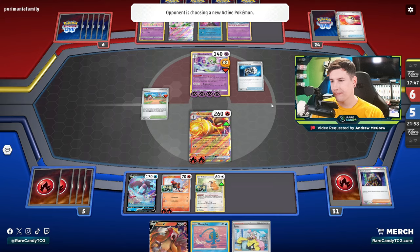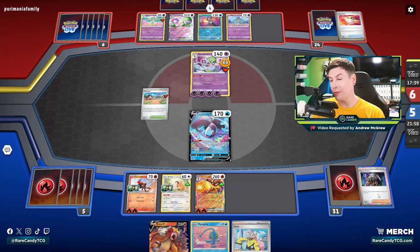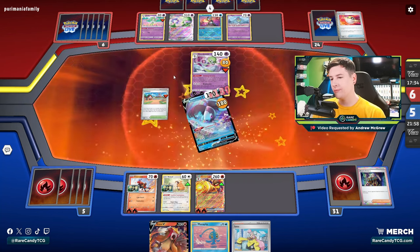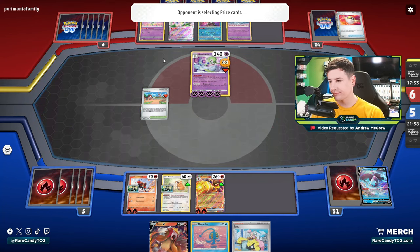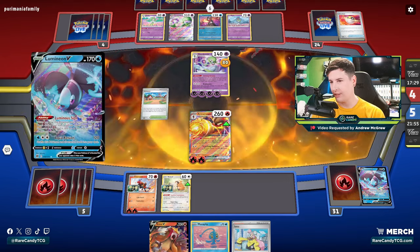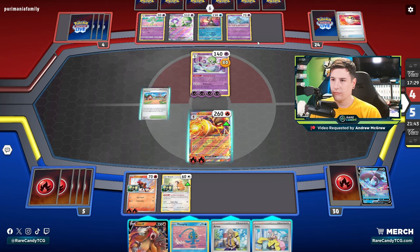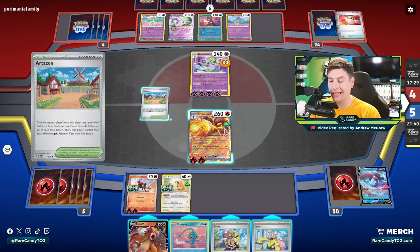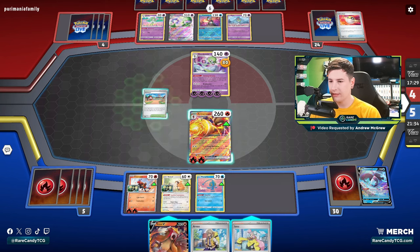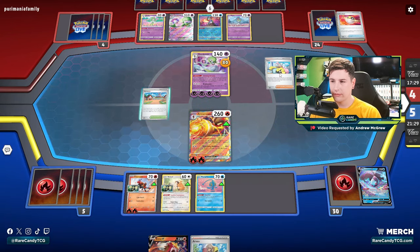Counter Catcher — okay! And they are going to knock out Lumineon. I actually don't hate this if I'm being totally honest, just because we just need to set up our board a little bit better. Still kind of annoying to give up two easy prizes like that. We probably play Iono here — I think we could Arvin to guarantee Armor Rouge or something, but I think we're just going to Iono here.